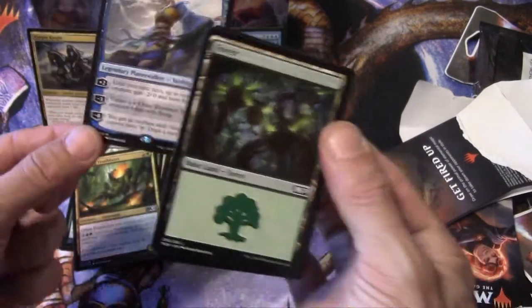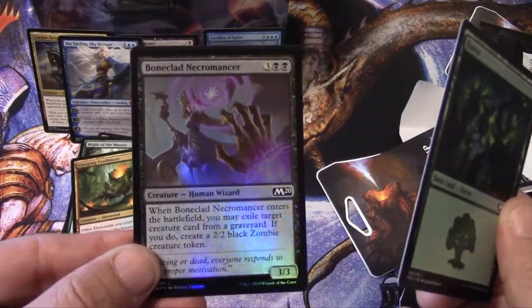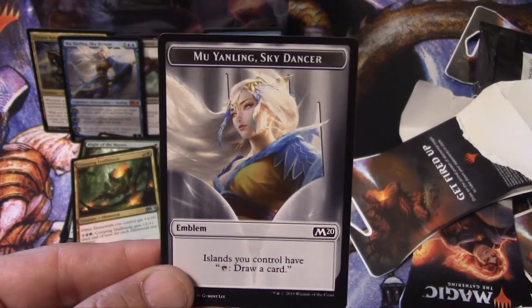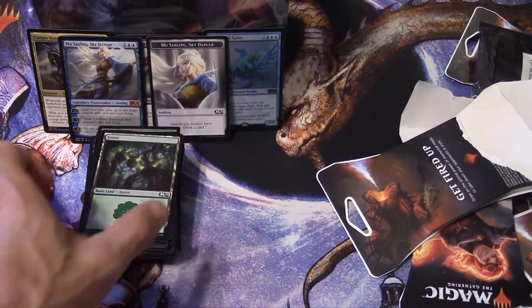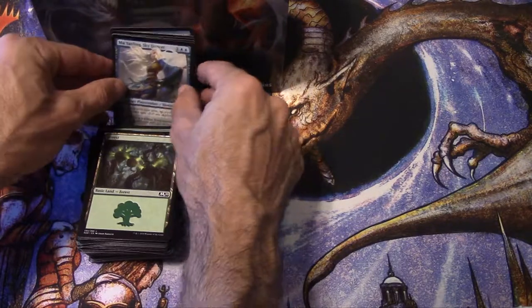Our foil is a common — Bone-Clad Necromancer. And I got the token right there in the same pack — that is cool. Mu Yanling Sky Dancer, welcome to the party! I think that was my final single pack — seven packs total. Alright, so now we're going to get to this bundle. That was pretty exciting just for seven packs, I did pretty good.